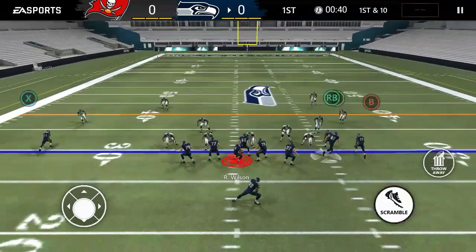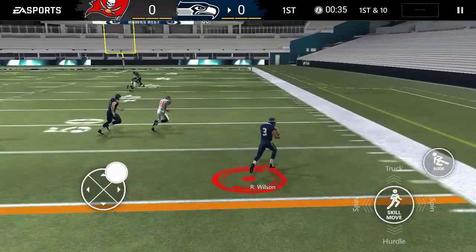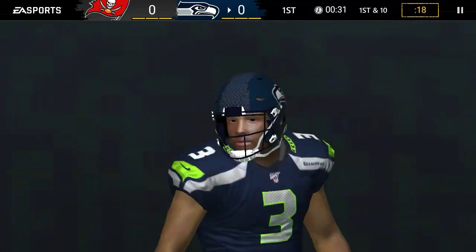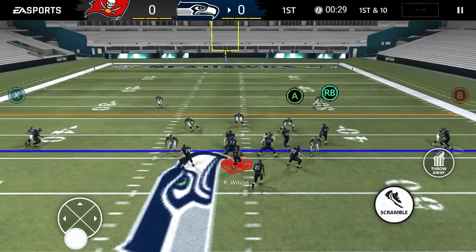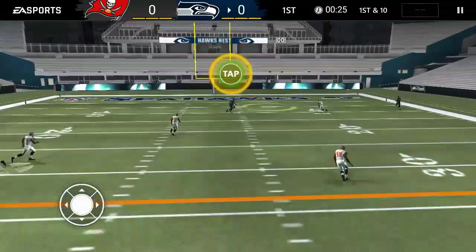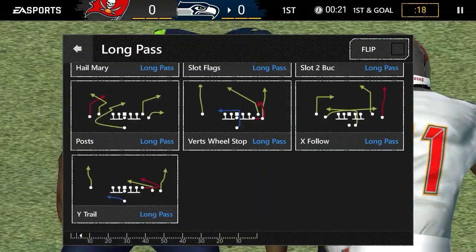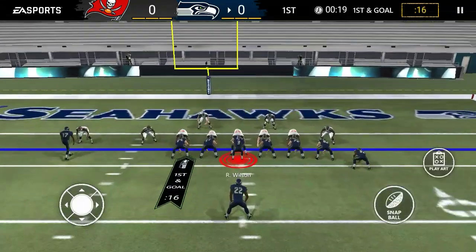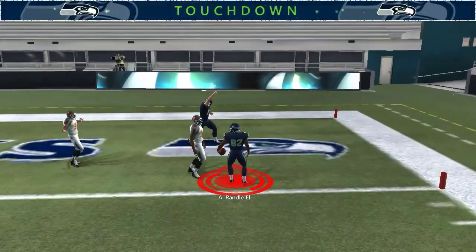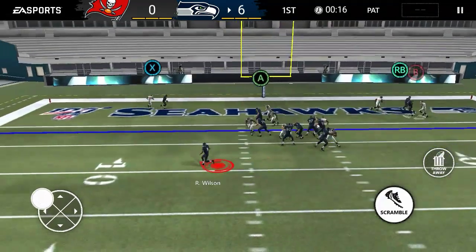The first play we run is West Coast. Let's try to run with Russell first — look at that speed, not too bad. Good thing I got him in the season mode draft. Now we're gonna try to go deep — James Washington makes the catch! Let's run a post route — touchdown! Russell Wilson with a touchdown, let's go! Two-point conversion, gonna run it in with Russell.